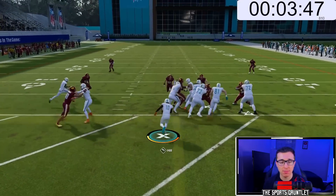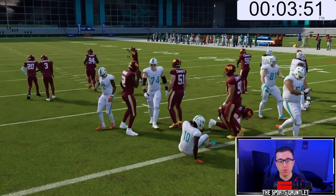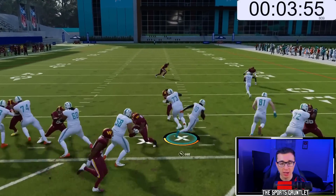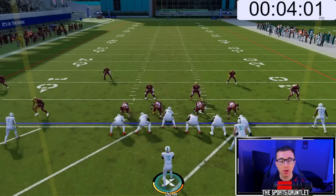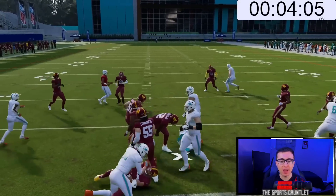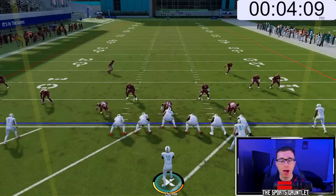I like this better than the last play. The first play might be the best though. Let's try this one a few more times to get a feel for it. Turn the corner — get me a block. No. If we get a block from 81 right there, we're probably gone. We have all that open space. We probably would have had it if 81 threw that block.